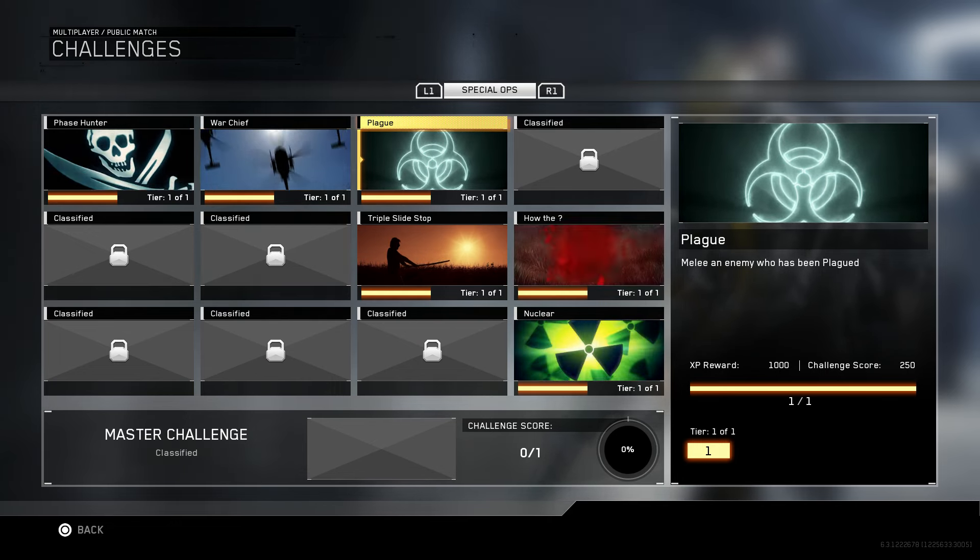The way plague starts off is when this game launched, the developers gave themselves — and probably some of their friends — this plague. Anyone running in the lobbies with them was unaware of it. You don't know if an enemy has it unless they are running this specific calling card.